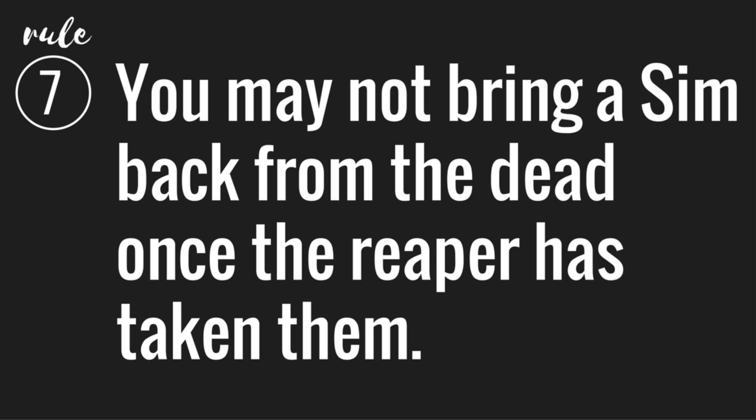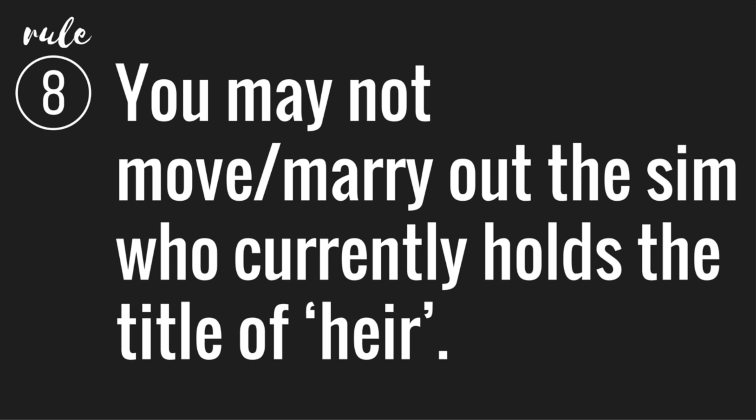Number seven: you cannot bring a sim back from the dead. You can plead with the Grim Reaper if you want, but you can't use ambrosia or the Book of Life. Once they're gone, they're gone. Ghosts are different — you can add a ghost to your family, but they can't earn you money or points for the legacy challenge, so they can't help you progress at all. Number eight: you cannot move out the sim who is the reigning heir. Spares can be moved out, but once moved out, a child cannot become the heir even if conditions change.